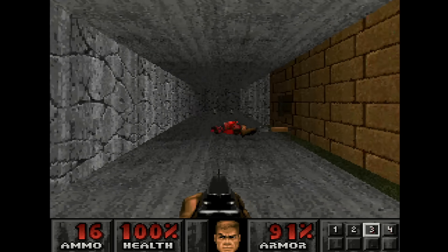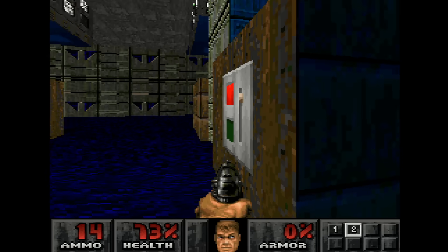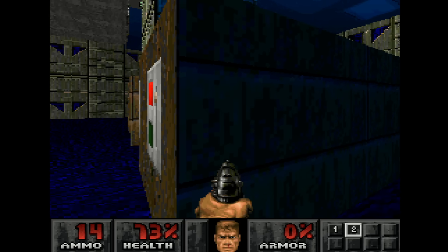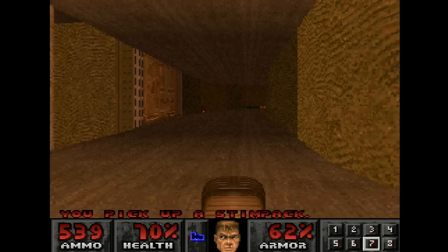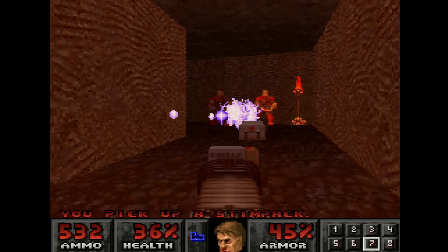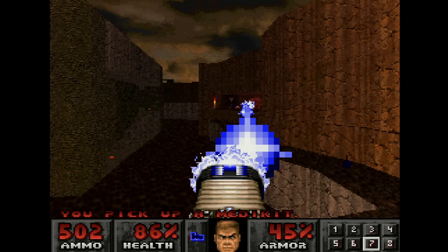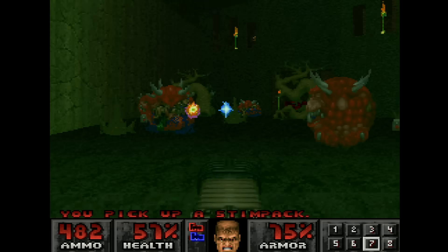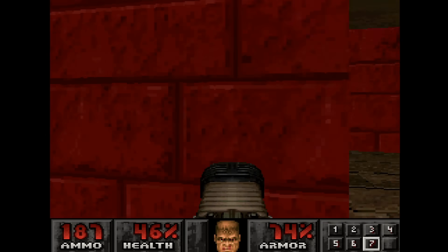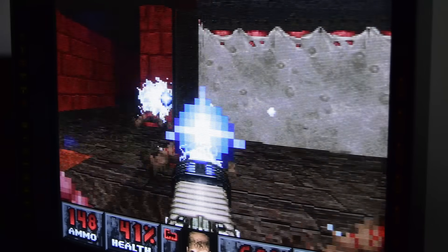The PS1 version also includes true alpha transparency for many surfaces and effects, which looks great. Another nice feature is the introduction of animated skies, something lacking from all other official versions of Doom. Doom for the PlayStation draws walls using a series of small rectangles rather than per-pixel strips, which can result in distortion at steep angles, but texture warping is kept to a minimum compared to many other PlayStation games. All told, the visuals on display in PlayStation Doom are excellent and remain unique to this version — clearly the best-looking port of its era.